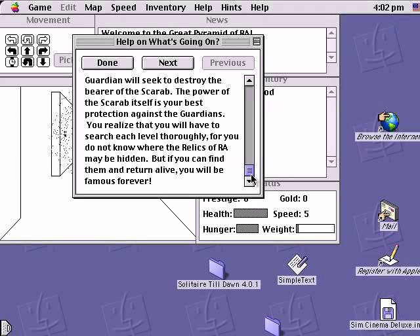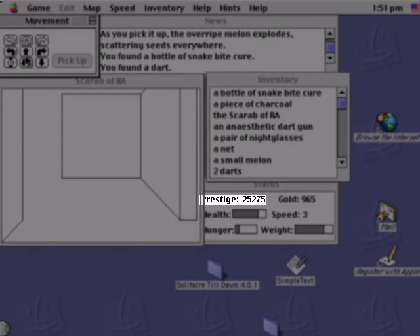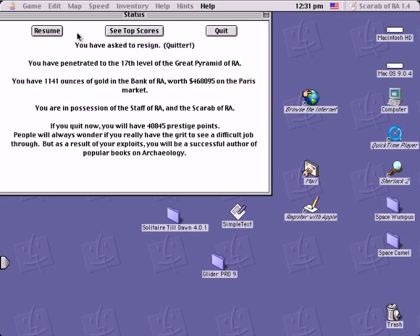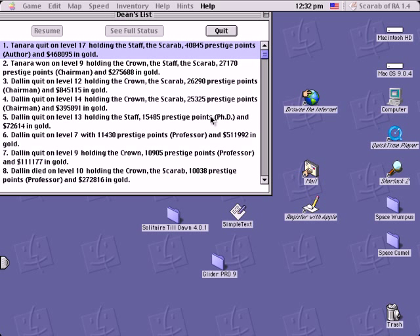Basically, you gain as much prestige — which is basically your score — as you can by exploring and mapping the pyramid, depositing gold, and making off with Ra's holy trinkets. But try not to die. Death gives you a nice 25% penalty or so to your prestige. If you know you're about to die, quit and start another game and save your score — unless, of course, you're one of those people that think quitting just isn't a valid option. In which case, have fun dying!